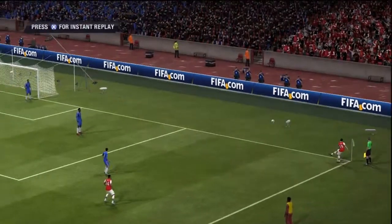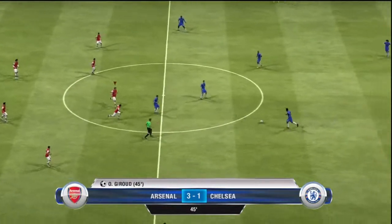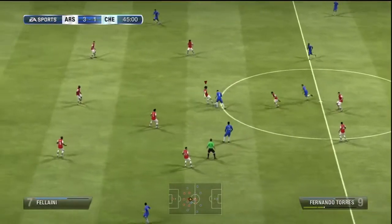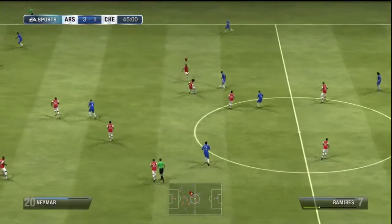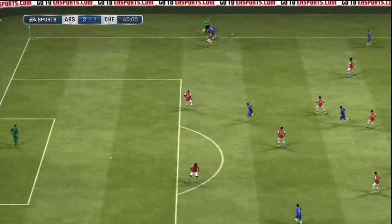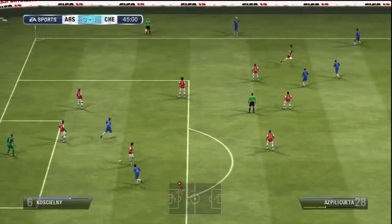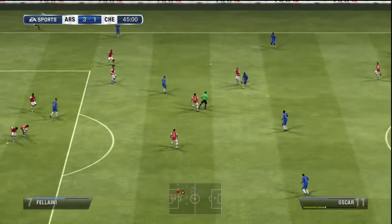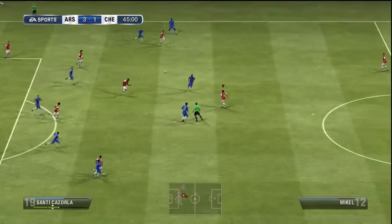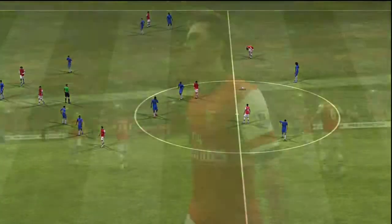Maybe a bit lacklustre defensively, but our offensive display this game has been great. We haven't really missed that many shots — no shots have been that far off target. There are a few lacklustre headers, but we're not known for our set pieces really. Kisciani — great defence, snuffs his man out. Saka — what a beast, and what a pass. And it reaches half time — surely we're through already.